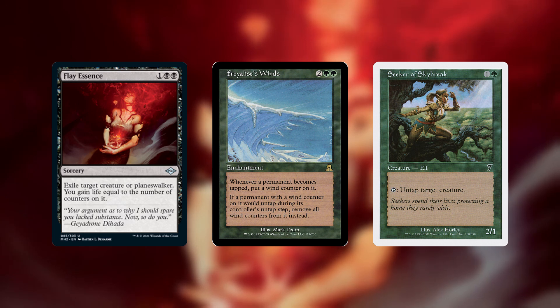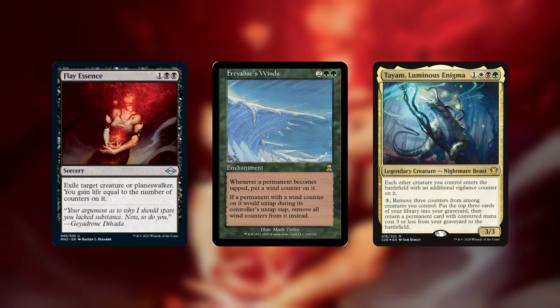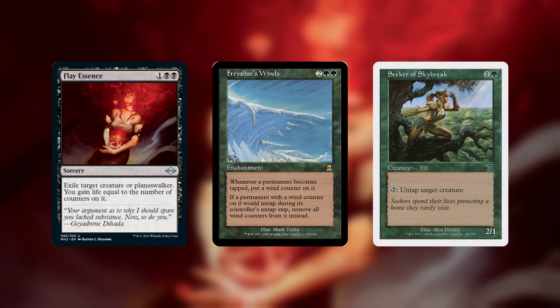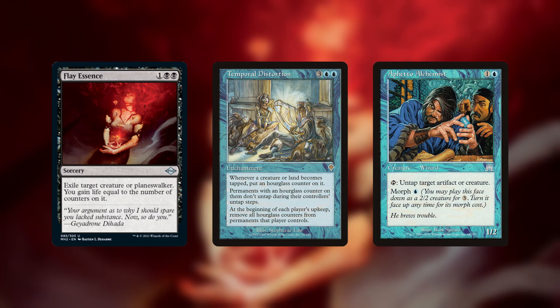Lucky for us, there just so happens to be a commander that's green and black and that already runs Freilis' Winds, and that commander is Tyam, Luminous Enigma. Freilis' Winds works great with this commander because we can use Tyam's ability to remove the wind counters from our creatures, and that way they'll still untap. 99% of the time, Flay Essence will just be a removal spell, but if you're playing Tyam with Freilis' Winds featuring Seeker of Skybreak, then you will sometimes be able to pull off this infinite life combo out of nowhere. While it's not quite as good, there's also a blue version of this combo — we can replace Freilis' Winds with Temporal Distortion and replace Seeker of Skybreak with a Fetto Alchemist. I just couldn't find a good home for this combo in blue, so that's why we went with the green one.